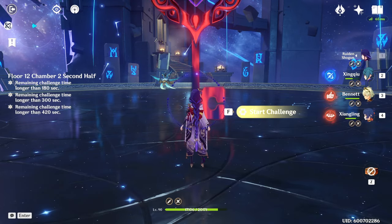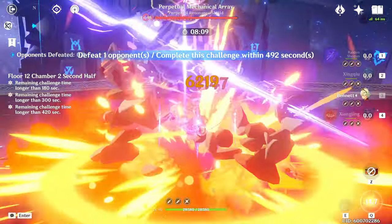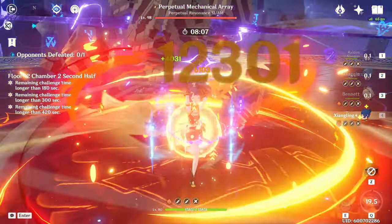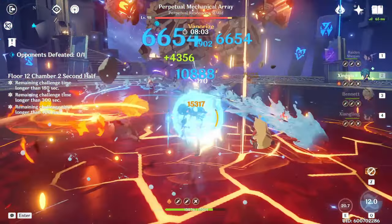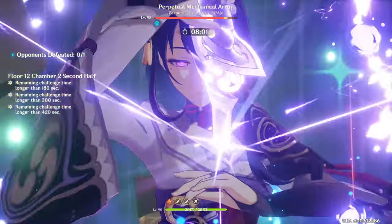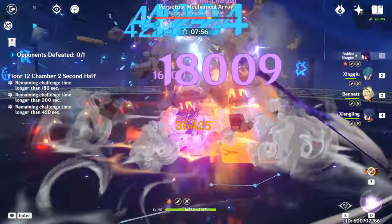We can also run a national team here — another family of team comps known for high single-target damage. Here I'm using a Raiden national team, but really any variation should work. While I did include this as an option, a lot of players will probably want to keep Bennett on the first half, because the strong healing he offers is generally more valuable on that side compared to this side.